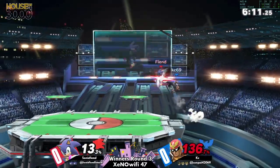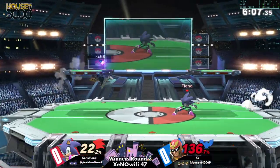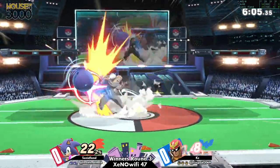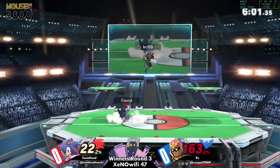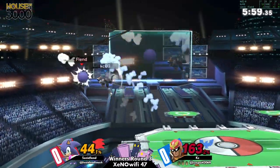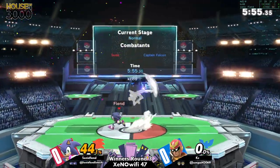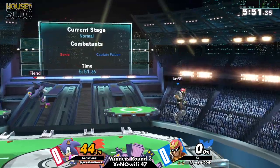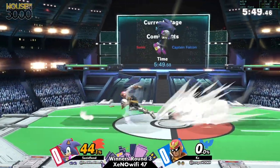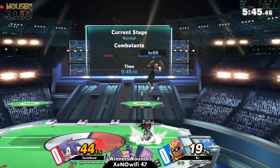Nice, very reminiscent of his name - KC69. Very nice, perfect. That's good stuff when you get a stock and get a combo that symbolizes you. That's good for Fiend to get the low-percent confirmed kill. Sonic Fiend definitely has to take a hit-and-run approach against Falcon, especially when they want to throw out that side-b to kill.